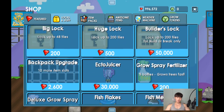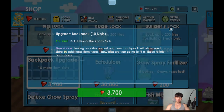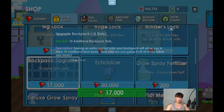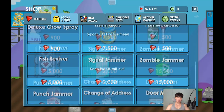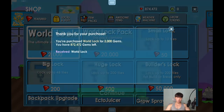Let me upgrade the backpack now. I have 900,000 gems only, so I should be careful — I can't use all my gems for creating this backpack. Yeah, that's enough. I'm gonna buy one world lock first.